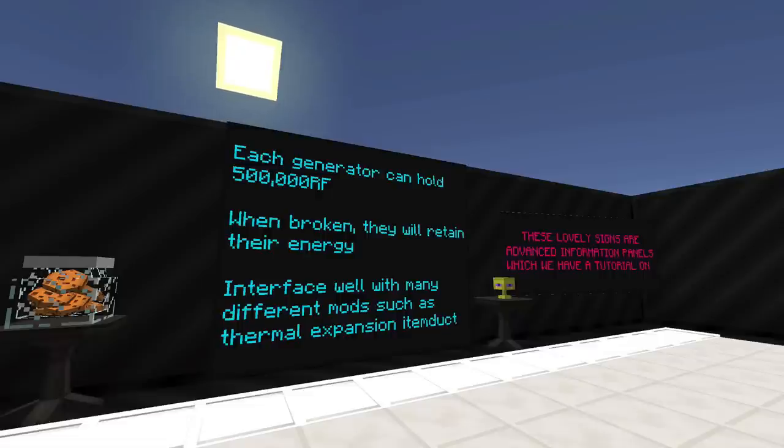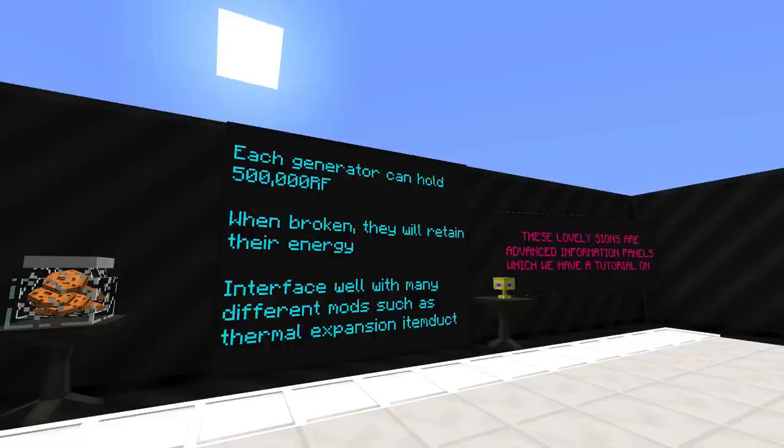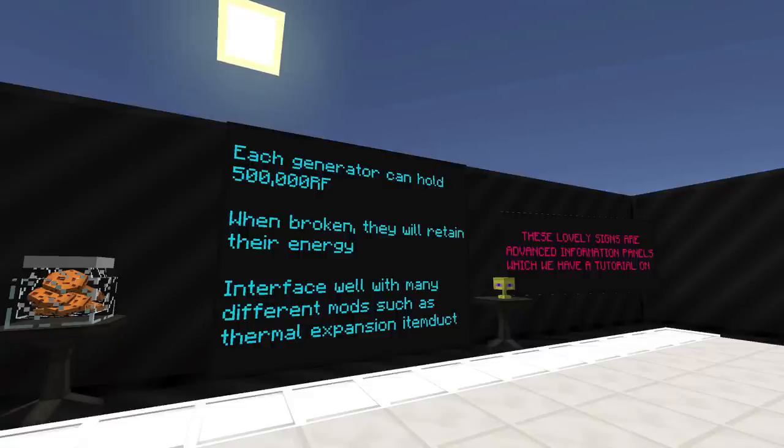A few things to know before we get started. Each generator can hold 500,000 RF — that stands for Redstone Flux. When broken they will retain their energy, which is awesome, and they will interface well with many other different mods such as Thermal Expansion and Item Ducts.